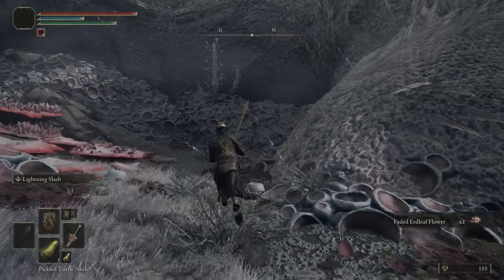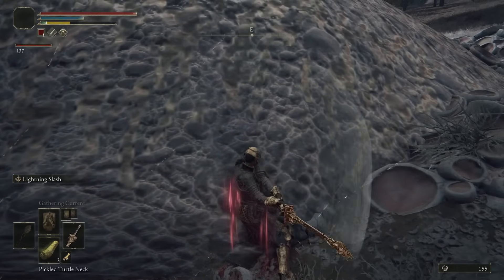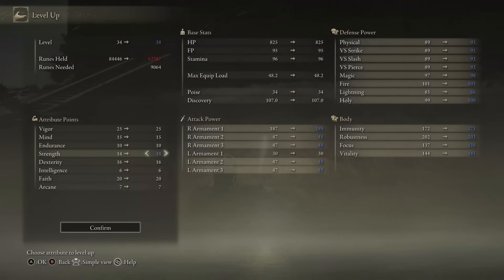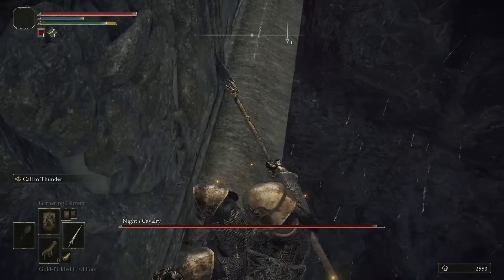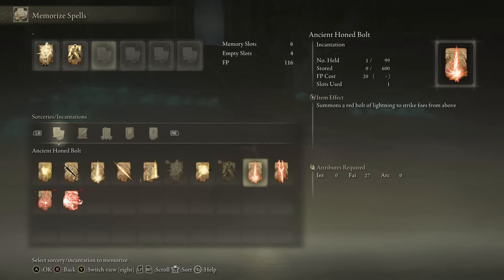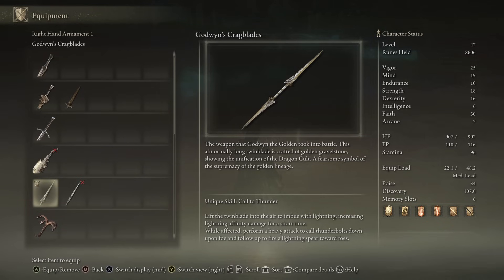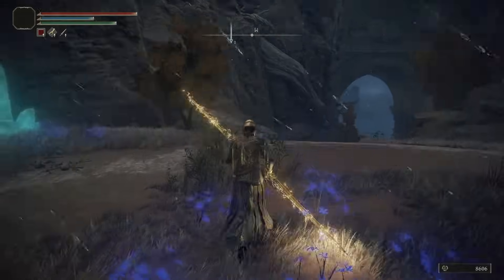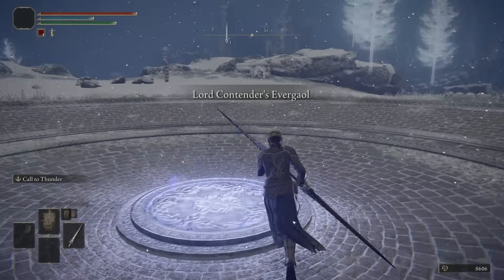Now we're going to take care of Grail and then cheese the Knight's Calvary. We bring Faith up to 25 and start leveling Strength, which gives us access to Godwin's Crag Blades. We cheese the Knight's Calvary goodbye. We level Mind up to 19, granting access to Ancient Honed Bolt and Lightning Stake. Godwin's Crag Blades' Ash of War is Call to Thunder — lifts the twin blade into the air to imbue it with lightning, then a heavy attack calls thunderbolts down and fires a lightning spear. Time to head to the Mountaintops.